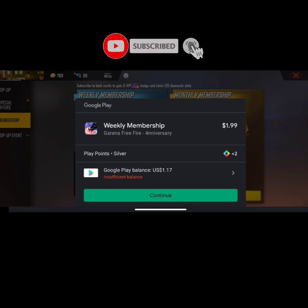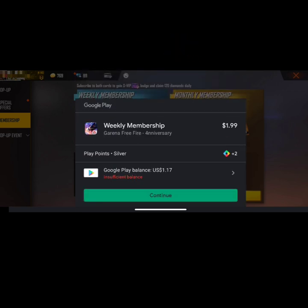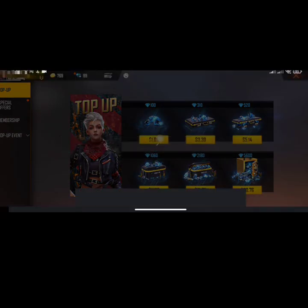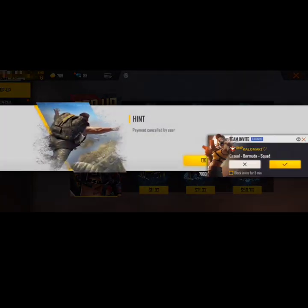I'm going to show you — here you can see there is no Google Play credit option in membership. The actual price is $1.99 and you have to pay it fully. If you have any Google Play credit, you will not be able to use it for membership — you can only use it for diamond purchases.